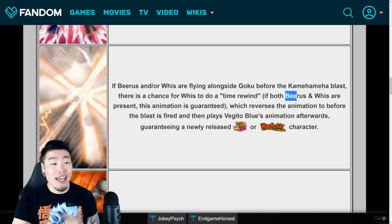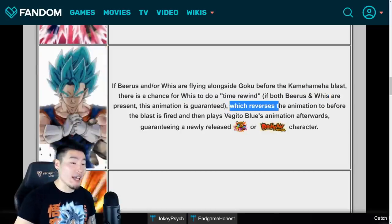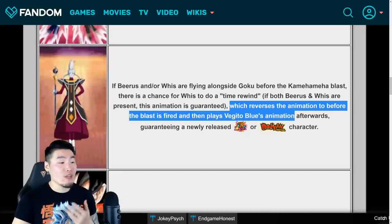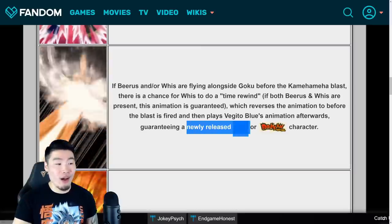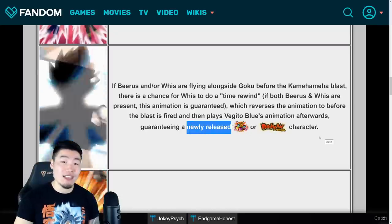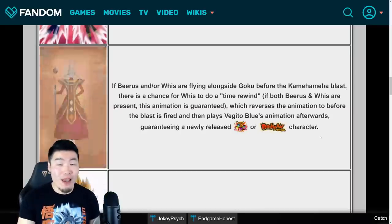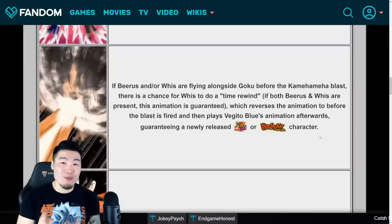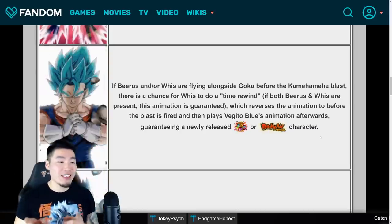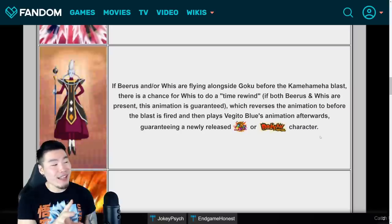To be clear, you don't need both Beerus and Whis to fly in at the same time. If you have just Whis or just Beerus, there is a chance for this animation to occur, but if you have both Beerus and Whis flying in, the animation is guaranteed. Whis does a time rewind which reverses the animation to before the blast, then plays the Vegito Blue animation, which guarantees a newly released LR or Dokkan Festival character - keyword being newly released, just like the Rose animation.